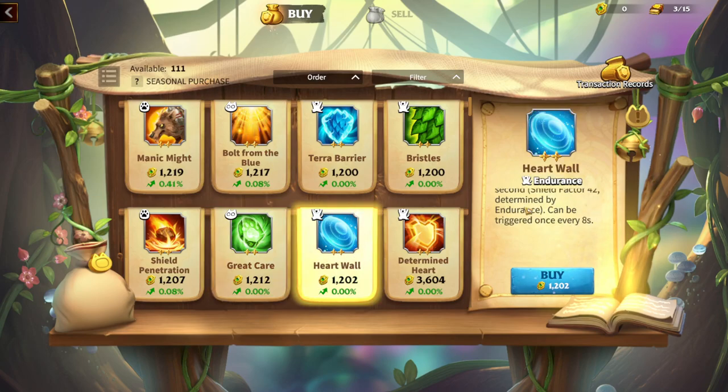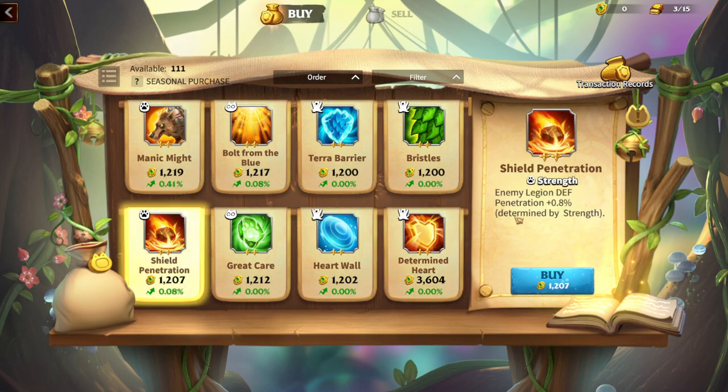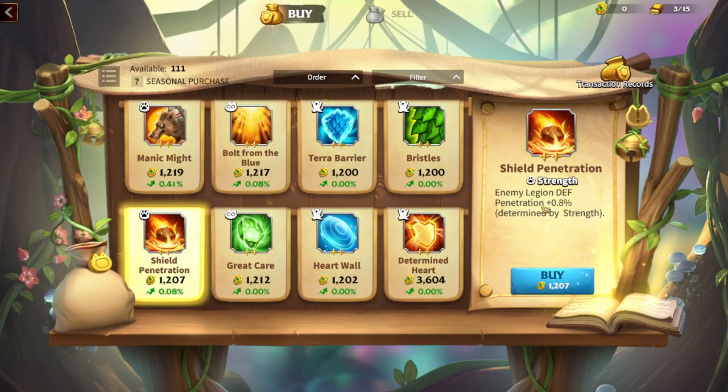If you are a Marksman or Cavalry player, you need to choose strength skills. For example, Manic Might gives your legion physical attack determined by strength. Shield penetration gives enemy legion defense penetration for 0.8%, also determined by strength. The skills are pretty useful — don't be misled by the low stat numbers because they are always determined by your strength attribute: the higher your strength, the higher the stats on your skills.